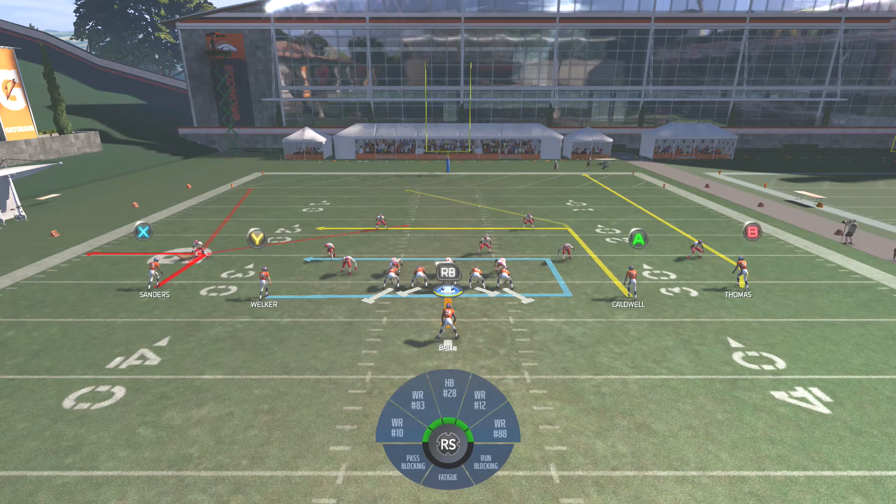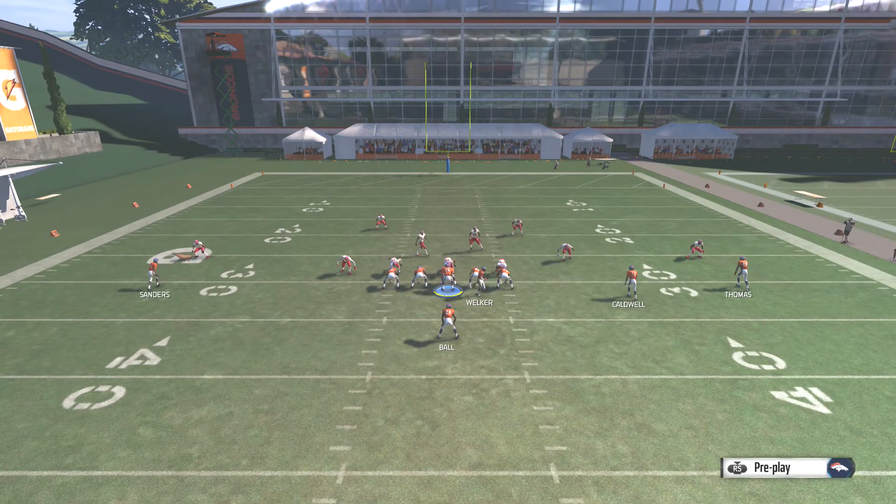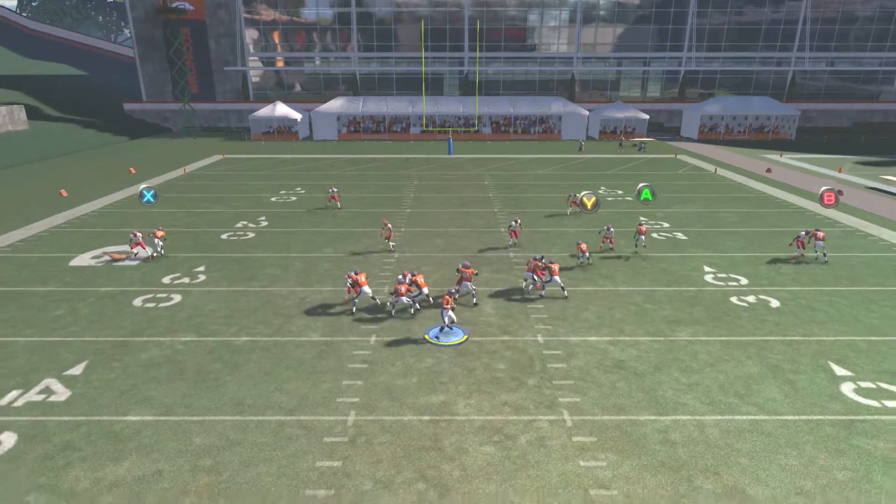Against cover 2, the X is going to do a fly to draw that free safety, and the A is going to do a post to split the safeties. Your main read on this play is just to read that strong safety — he's either going to go out to the post or the fly, and you just have to read and hit the open guy.